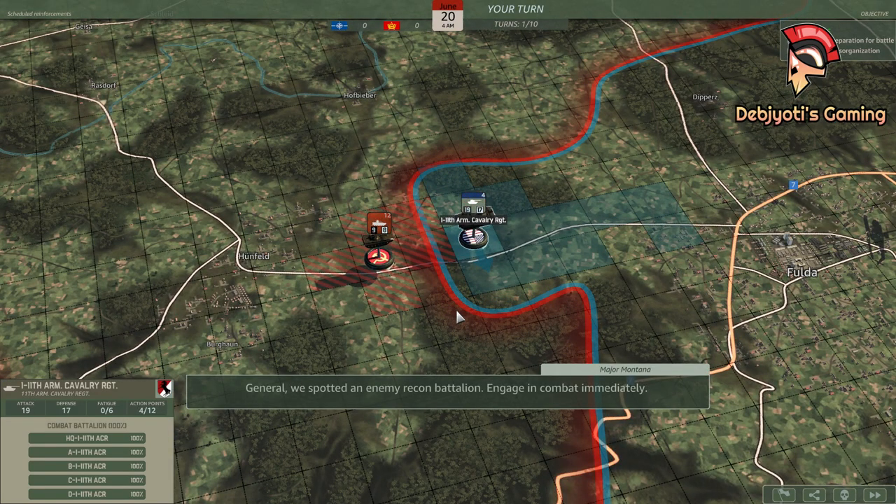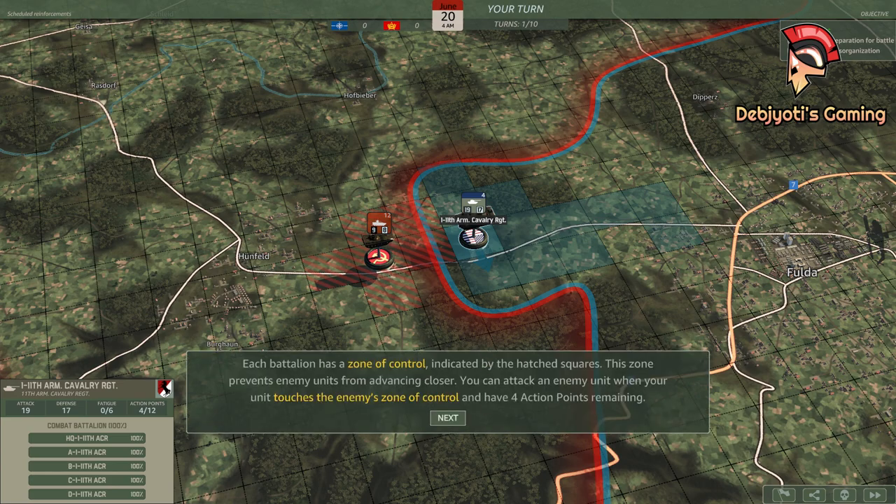General, we spotted an enemy recon battalion. Engage in combat immediately. Each battalion has a zone of control indicated by the hatched squares. This zone prevents enemy units from advancing closer. You can attack an enemy unit when your unit touches the enemy's zone of control and has four action points remaining.